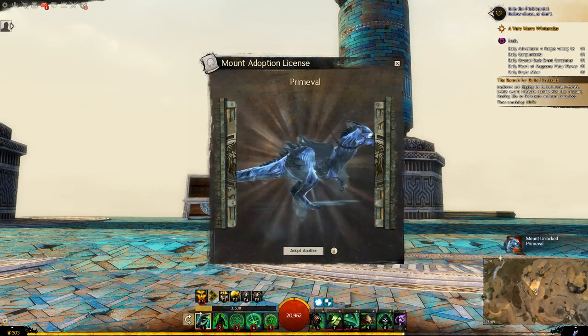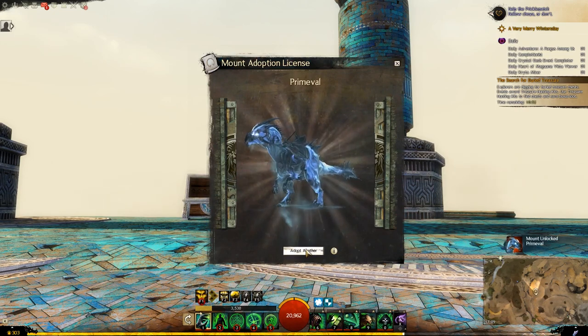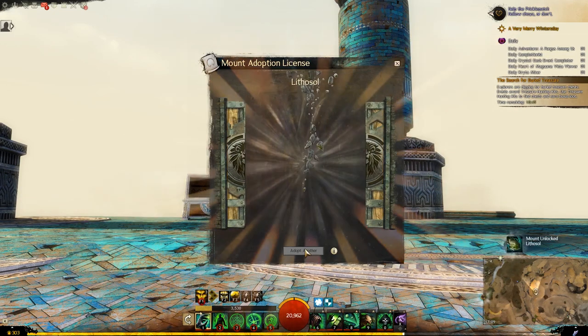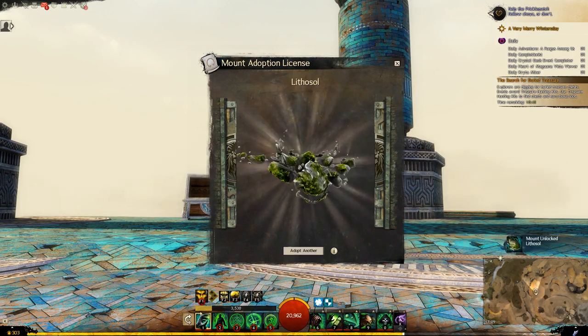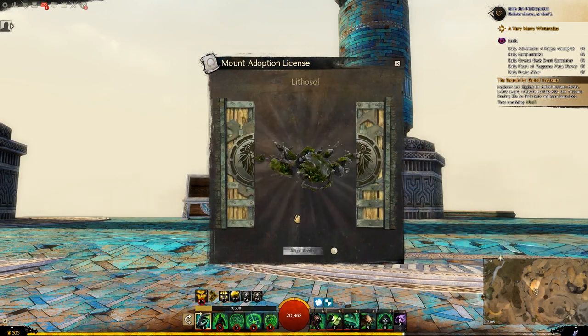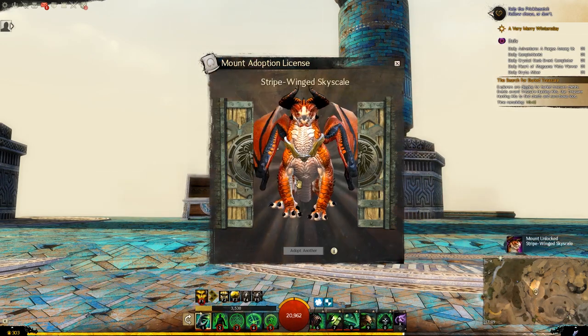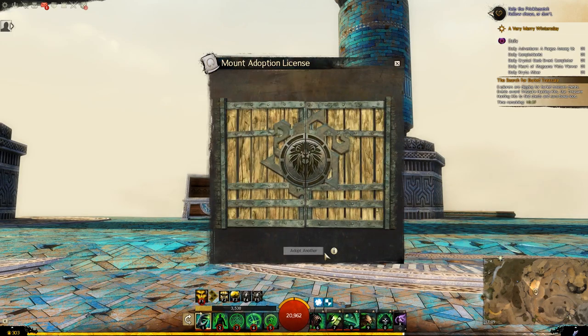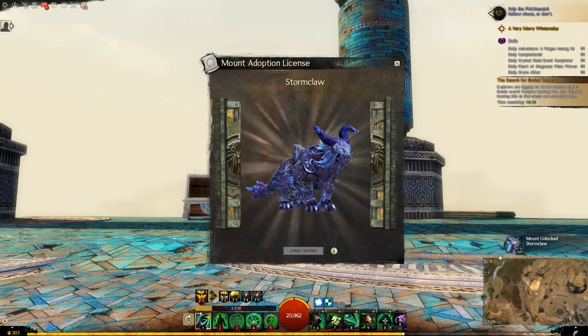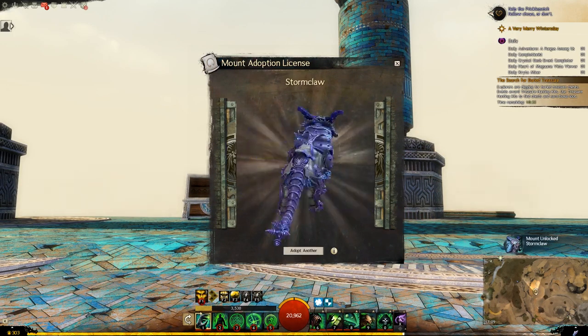Primeval for the Raptor - I thought I'd already had it. Lithossal for the Skimmer, that's kind of cool. Stripe Winged Skyscale. The Stormclaw - that's pretty cool as well.